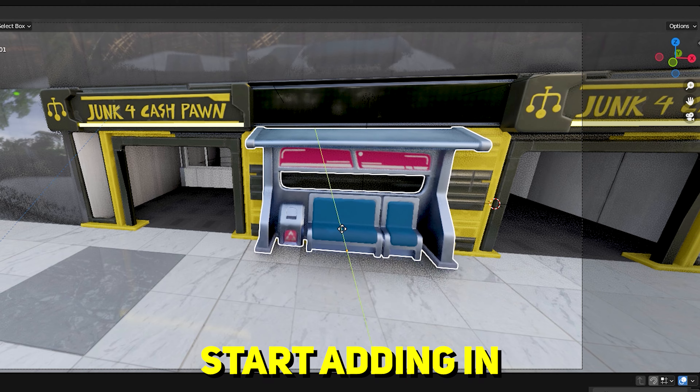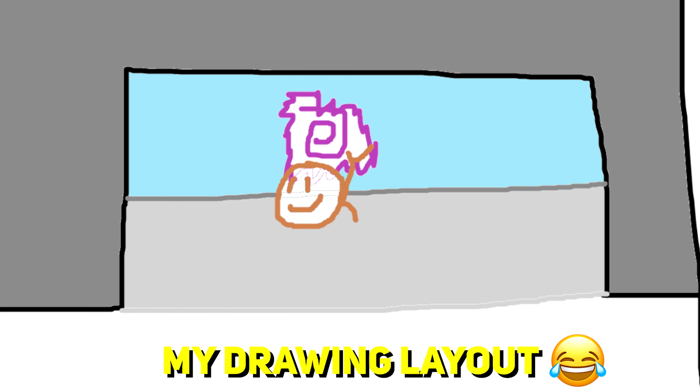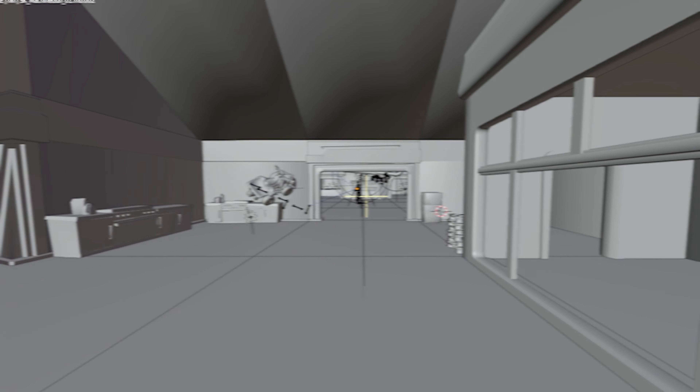We gotta one-up and make a banger. To pull this off we're gonna open Blender and start modeling our environment, start adding in props, our character, and adding various lights to help with the scene. For the scene I wanted to do a first-person view shooting out of the portal right before I shoot the enemy.